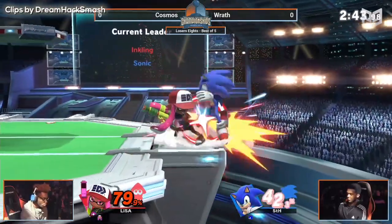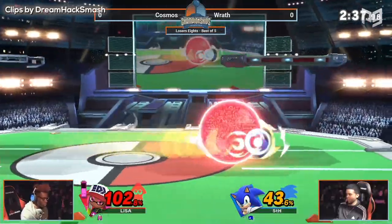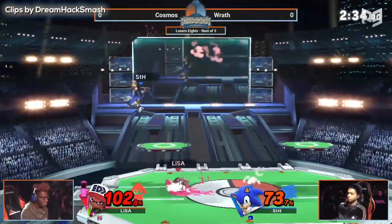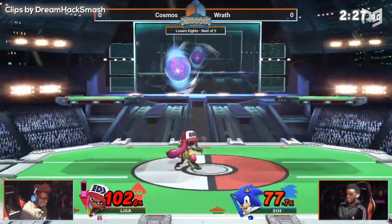Nice delay jab right there, getting a little fancy at the ledge. Catches the neutral getup — that was a smart option met by an even better one right there from Cosmos. You saw Cosmos actually trying to catch that homing attack with the forward air. Neutral air, back air this time. Sonic's homing attack is just a difficult move to pinpoint as it is anyway, man.